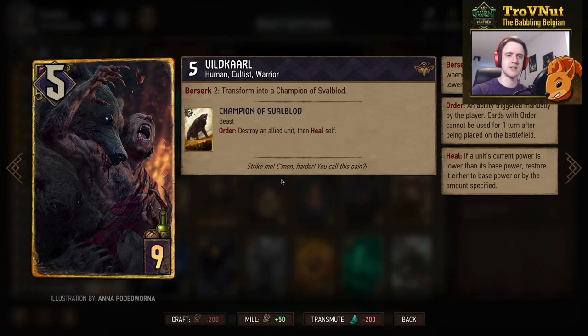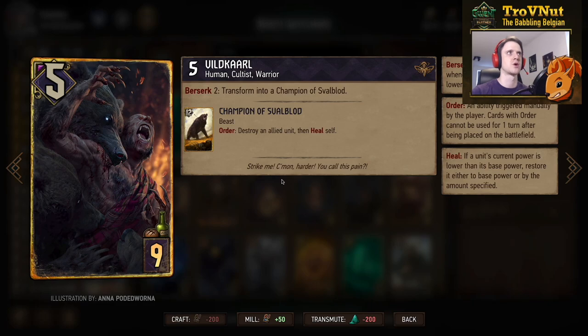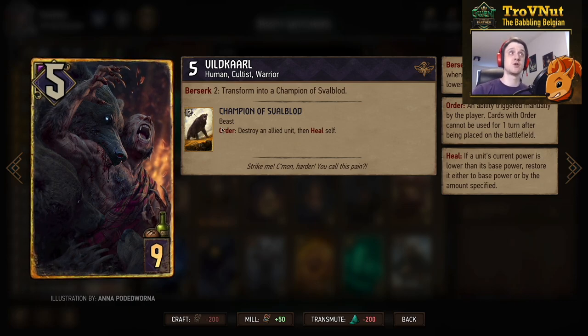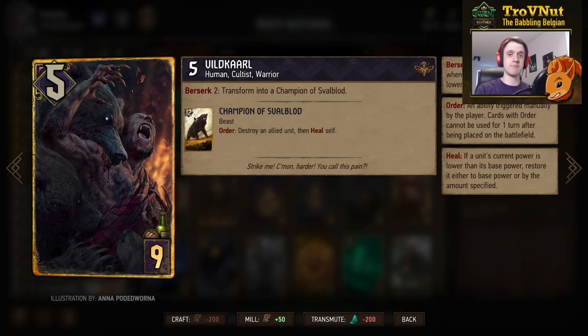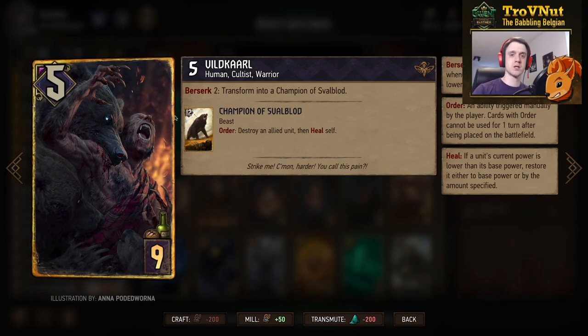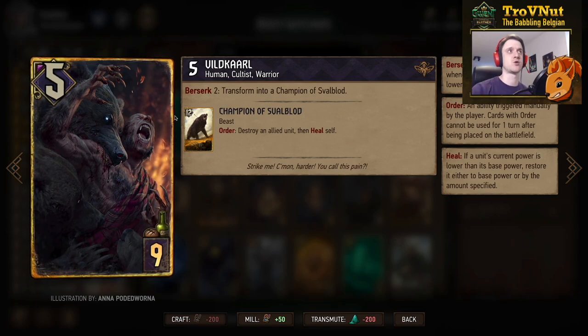Viltkarl starts at five power, but at Berserk 2 — if he's at two power or lower — he transforms into the massive twelve-power Champion of Svalblood. That beast also has an Order ability to destroy an allied unit and heal himself. This is very powerful with Heim: if you damage the Champion by one, use Heim to swap powers — Heim becomes eleven power, Champion drops to one, then you use the Order to destroy a Witcher Student on the board and get back to twelve power. The Champion remains a beast even in the graveyard, so Sigdrifa can resurrect him.